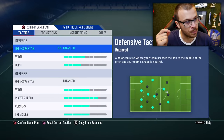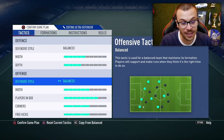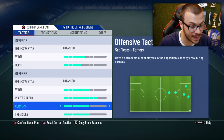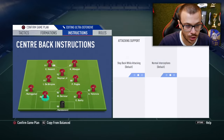We're gonna use defensive style balanced with 5 bars, depth 4 bars, offensive style balanced with 6 bars, players in box 8 bars, corners 3 bars, and free kicks 3 bars.